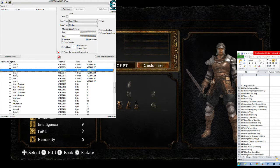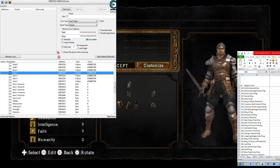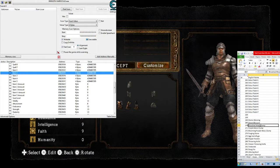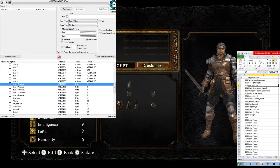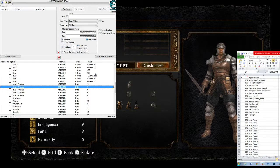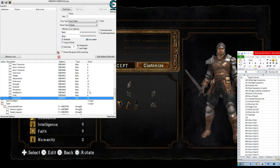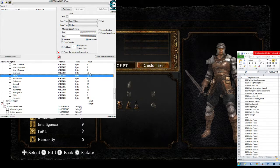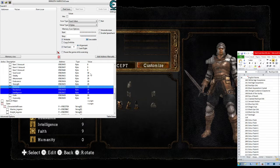Now we can also add items to the hotbar — item slots one through five and the amounts one through five. For item one, let's go to our items. How about a firebomb, ID 292. Put that right there, and we want five firebombs. Then we also want a red-eye orb. Put 102 in the second slot, because 102 is the red-eye orb. We just want one of those.